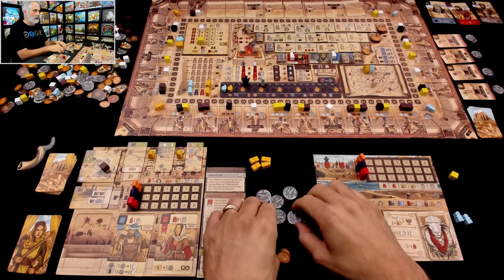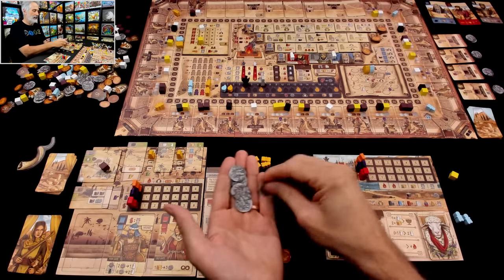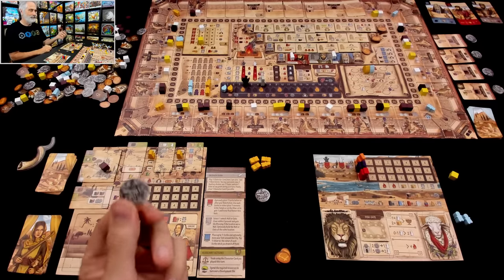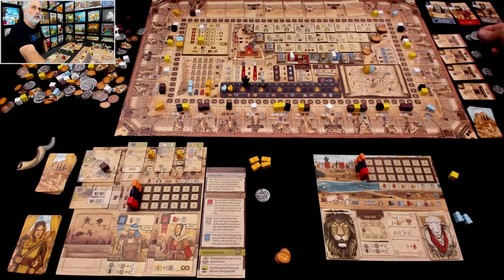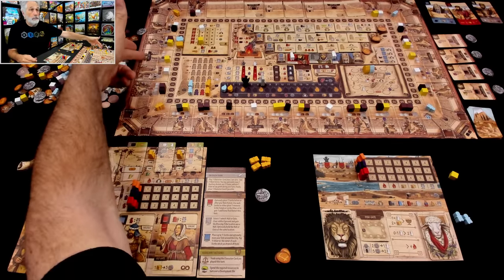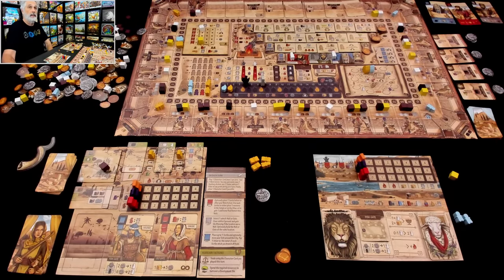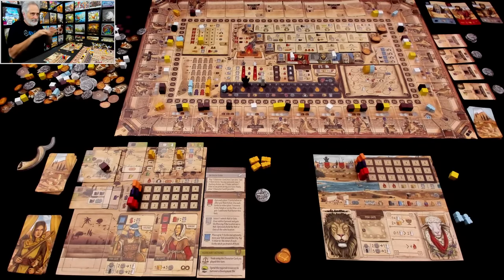Let's go ahead and do this. I spent coins to get through the gate, and that coin goes to this gate that's yet to be built. Now if I were playing against human players, another human player might have already built the fish gate, in which case I would give that silver to them. But as it is, it's just accruing, waiting to be collected by whoever builds this gate. I might not do this in a multiplayer game because other players would probably build that fish gate before I could get to it. But I think I've got a pretty good shot at pulling it off here.